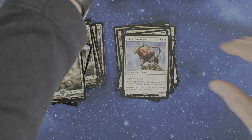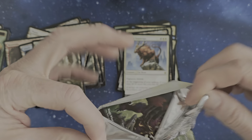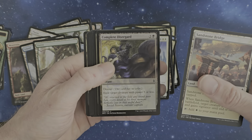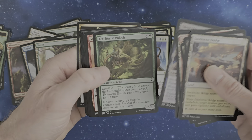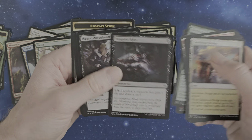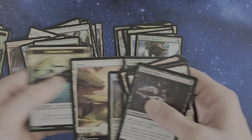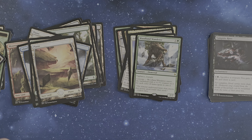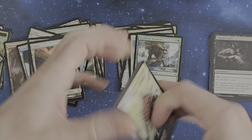I've got a Complete Disregard — fun card, fun name, I like this. Territorial Baloth, Reckless Cohort, Vampire Lacerator — old school. Woodland Wanderer and a Plains — this one looks nice. Vigilance, Trample, Converge — for each color of mana spent for it. Fun card, but still not really strong.